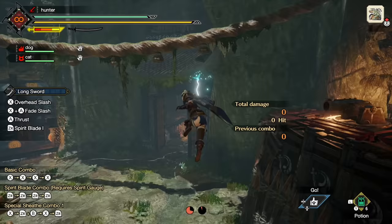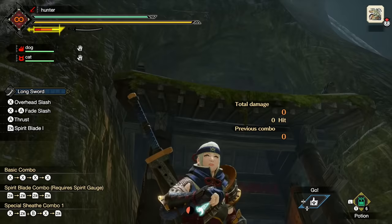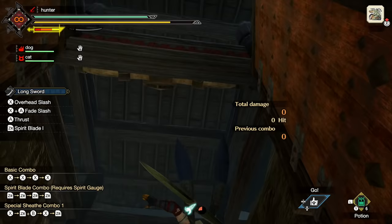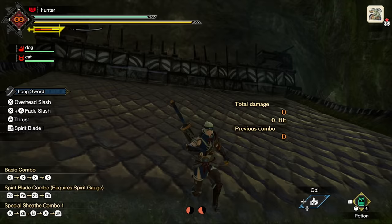If you want to get on top of something and ZL+X isn't high enough, aim higher using ZR — you can press B to evade from there. If it's still not quite high enough, just do two wire bugs in a row. That is how movement with wire bugs works.